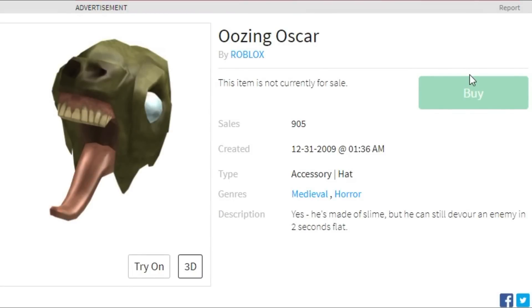Almost last, we have the Oozing Oscar. It's basically a dinosaur without the bottom of his mouth and a really weird-shaped tongue. The eyeballs are green, you can barely see the pupils, and it just looks deformed. I don't know what Roblox was doing — did Roblox used to be a dinosaur game or an alien game in 2010? I don't understand, because all these hats are terrible.